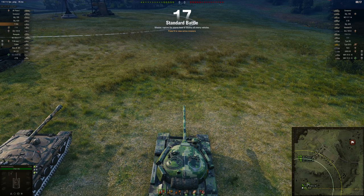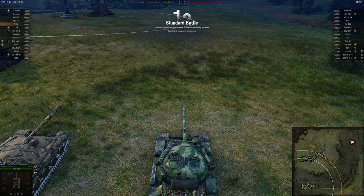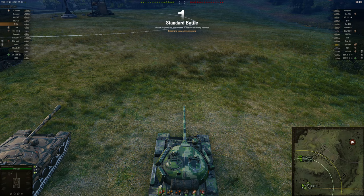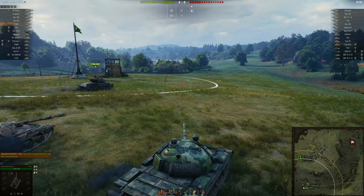Hey guys, it's KillSwitch95 and today we got a tier 9 game on Westfield south spawn and my favorite tank in the game, the T55A. I don't play it much because I don't want to ruin its stats, and also I'm not that great in it, but it is my favorite tank. Immediately I noticed — oh, Type 59G! Check it out guys, somebody spent a hundred dollars in less than 10 seconds.